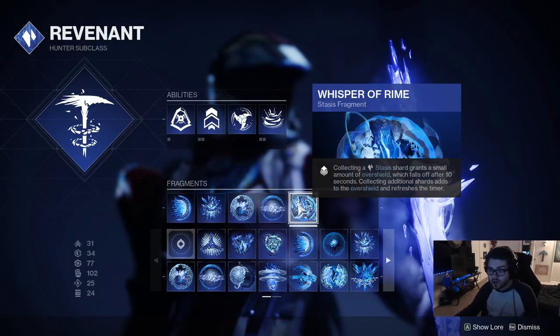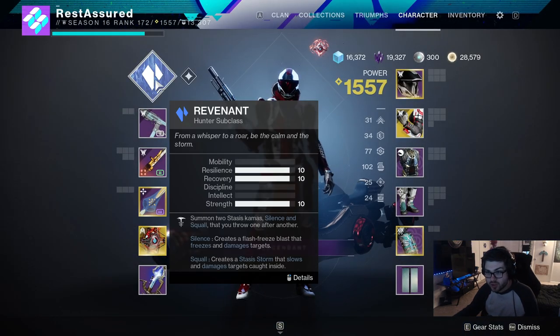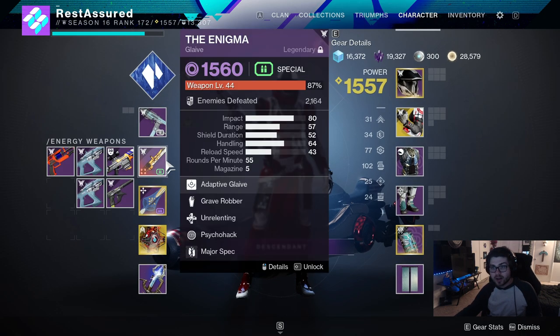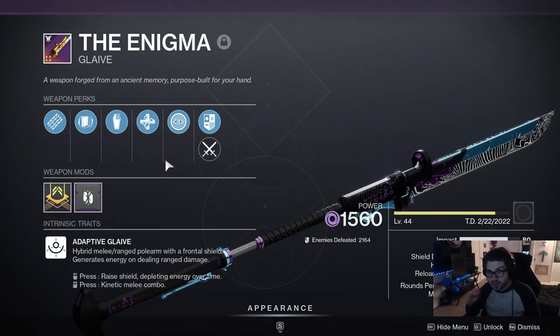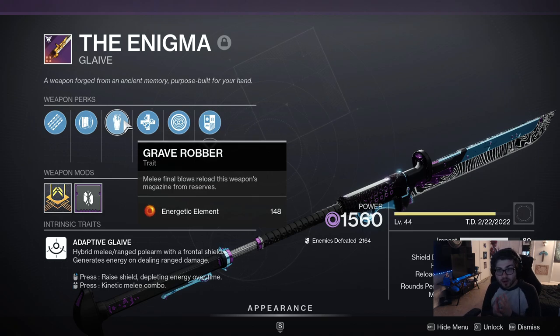Obviously, since you're killing Slow Targets, you're also getting that Overshield again, and you're gonna be able to just live forever with just the subclass itself. Looking at our Weapons of Choice, you can kind of run whatever, but for sure run the Enigma — specifically because of the Psycho Hack perk. Sustained damage from this weapon lowers the target's damage output for a short duration, so now you're gonna lower their damage output even more than what your Exotic is already doing. And if you have Grave Robber on your Glaive, you can shoot the Crystal to get your Grenade back, then go melee an enemy, and you're never gonna have to reload the Glaive.